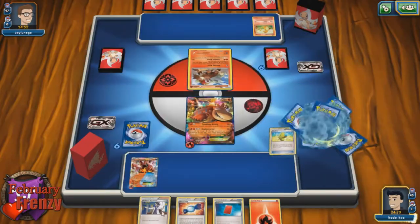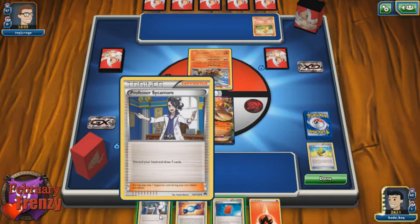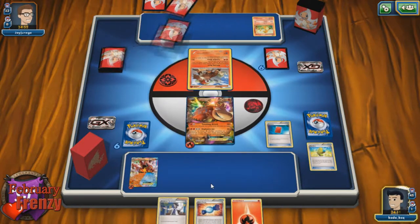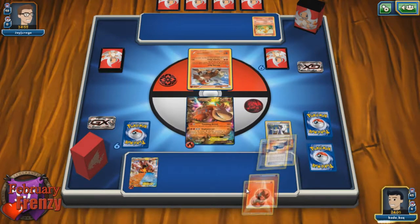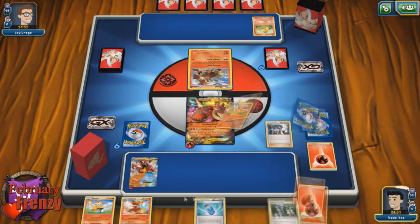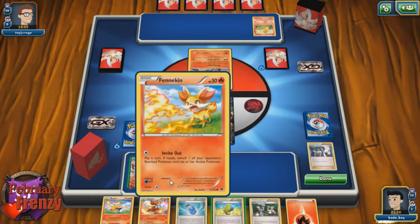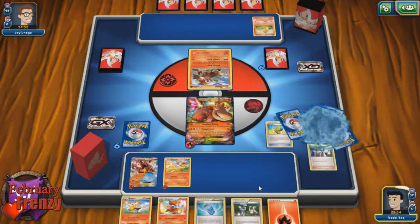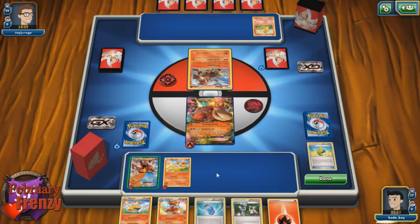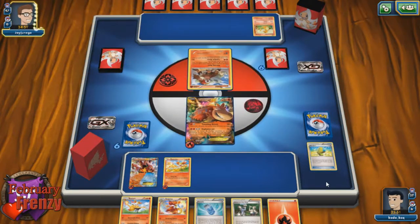Let's do that just to screw him up a little bit. Shuffle it up — nice. So we'll get Fennekin down there, he is a basic. I like that. Alright, we are done. That was a very productive first turn. Let's see what our opponent has in store for us.